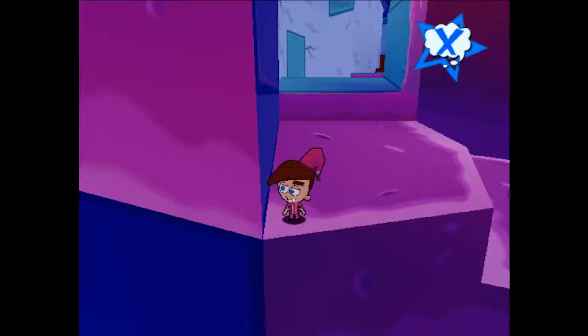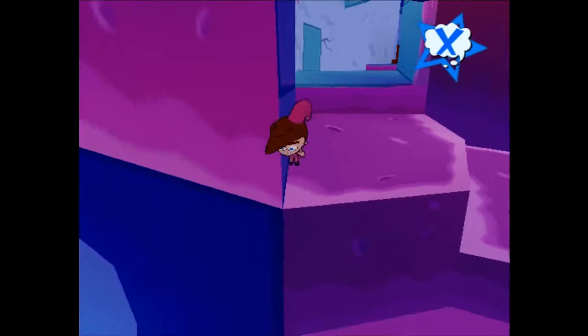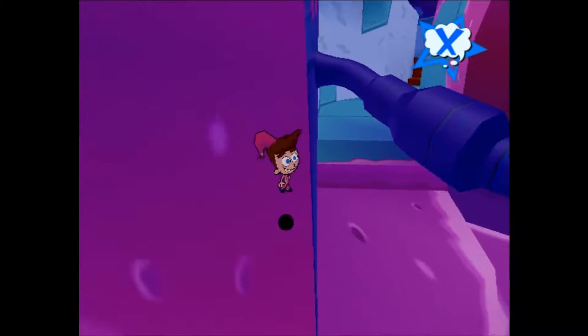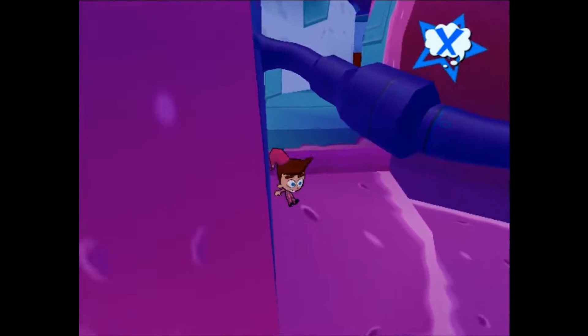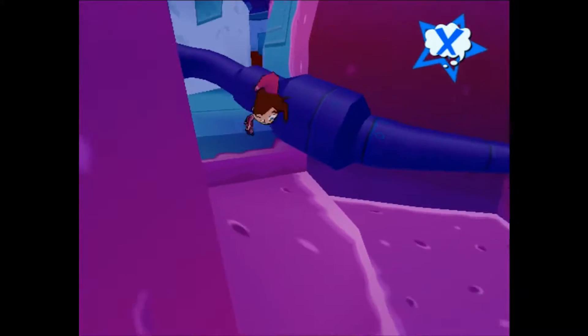To get started with doing dad skip, you want to hold forward and jump up against this slant on this wall. Once you reach about here near the top, you'll notice you can't jump up any higher. You want to jump off to the right onto that pipe, like that.